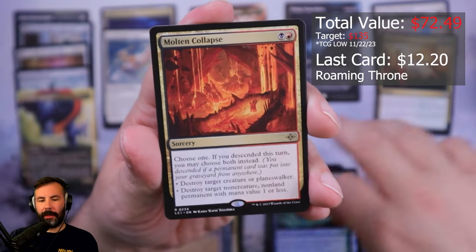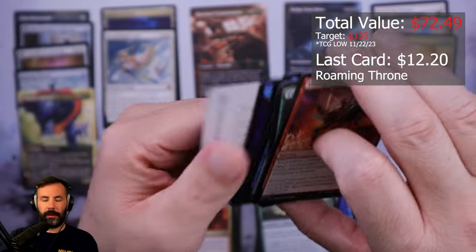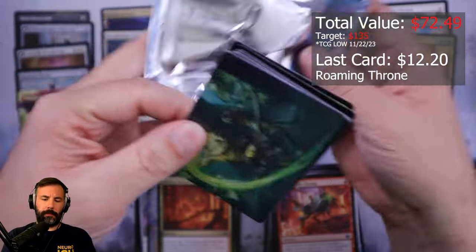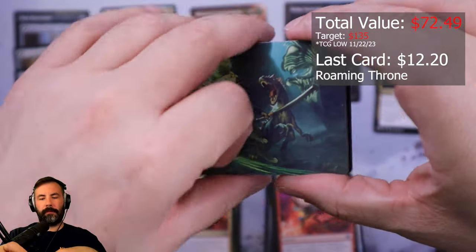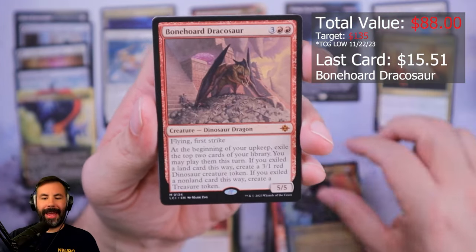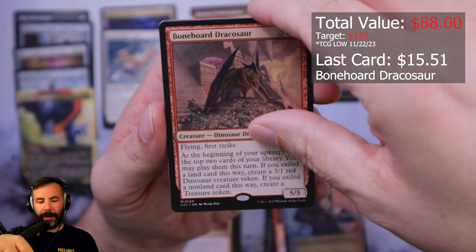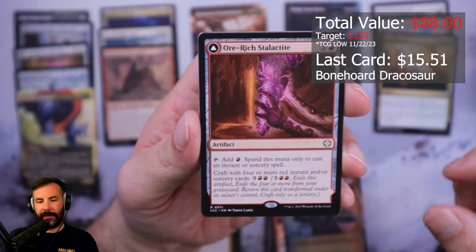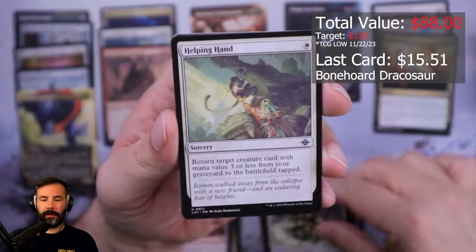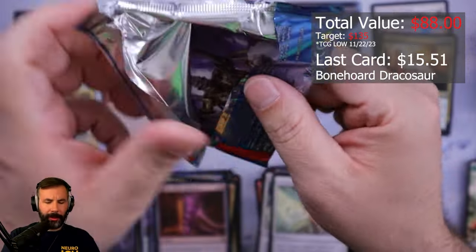Brawler, Molten Collapse, Fried Bricks Brontodon. Captain Storm. Hey, ask and you shall receive — Bonehorn Drachosaur! Very happy with this. That's fantastic. Rich Delagtite, Bloodstone Needle. Very, very happy with that Drachosaur — that's a good hit for me.